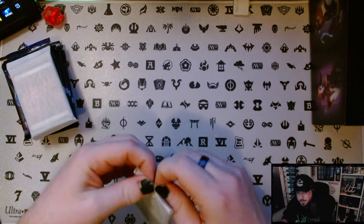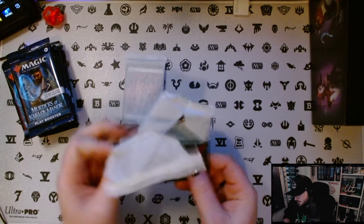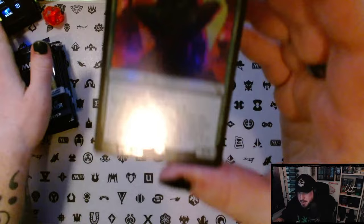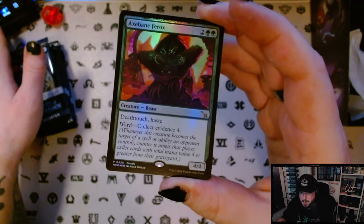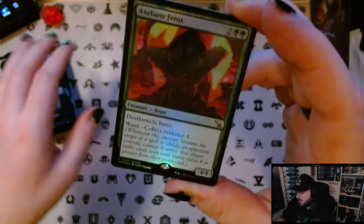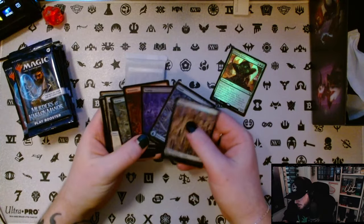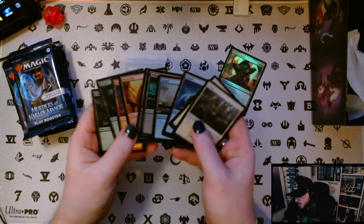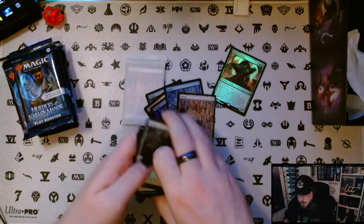And then here we've got our promo foil. Oh my god — it does look like we're getting full art lands! That's so cool. That's great, because it just means I might never have to buy single lands again. So here we've got our Axe Bane Ferox in an alt art — this is usually the only place you're able to get these arts. It has a special bundle moniker on the bottom. It has ward, collect evidence for, and it's a 4/4 death touch haste creature. And then — wow — we only get one full set of full art lands and then one of each basic land, which is okay. I only need the one full set anyway.